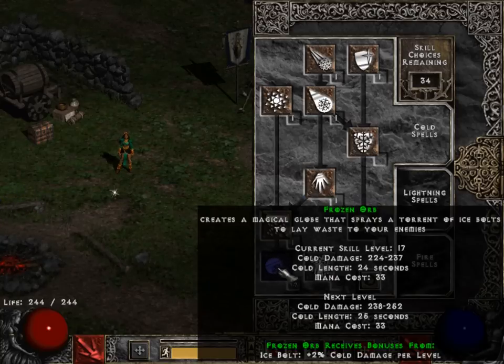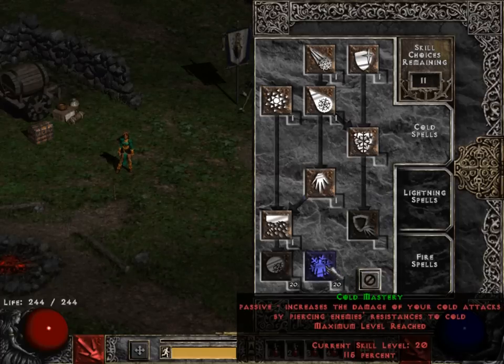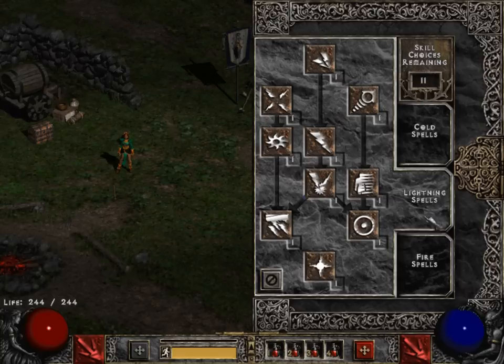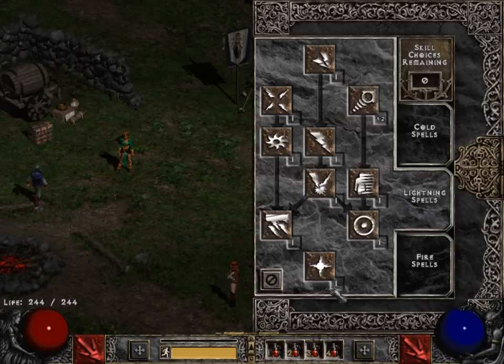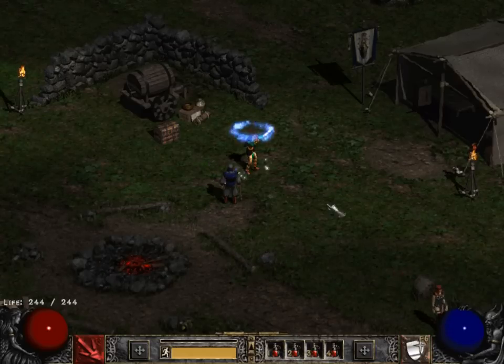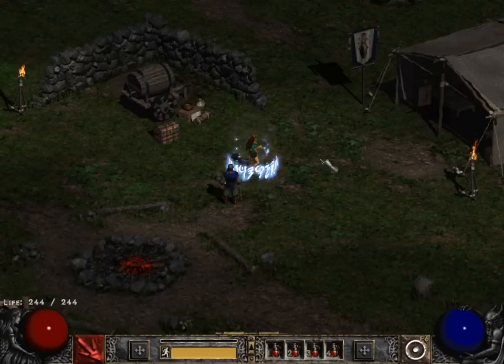If you reach level 99, you'll end up with about 11 skill points left over to do whatever you want with. From there, if you are going for damage, you can put them into fire mastery. Or if you're a hardcore player and want to stay well protected, I suggest putting them into telekinesis as a synergy for your energy shield. Telekinesis and energy shield are often dismissed and overlooked by a lot of people, and together they are very powerful. When it comes to energy shield, it's the synergy you want. If you're not sure what telekinesis does as a synergy, you can check it out online — it's very handy.